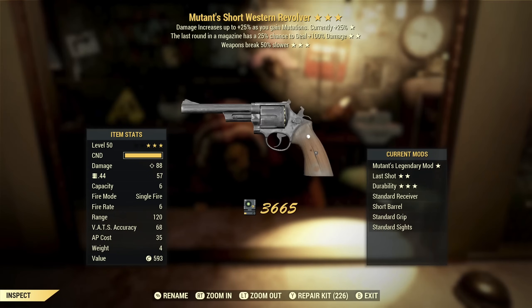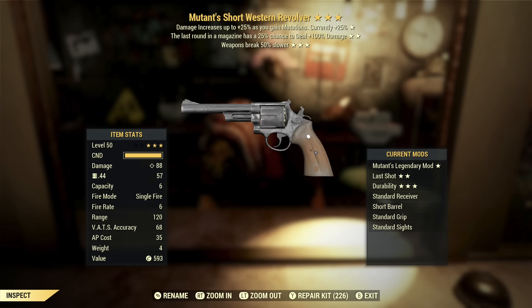Next up we've got a Mutant's Short Western Revolver with last round and weapon break slower. If last round had a 100% chance it would be kind of interesting, but even as it is it's going to trigger on the last round only 25% of the time. So I just don't want that on my weapon. Weapon break slower — these don't break all that quickly, so that's not that great. Mutants is a mid-tier effect, but overall this is just kind of a throwaway.